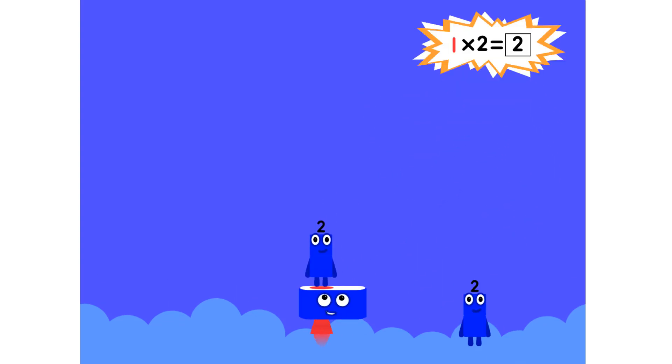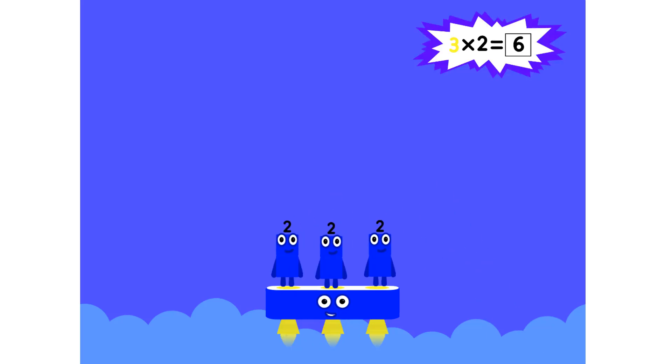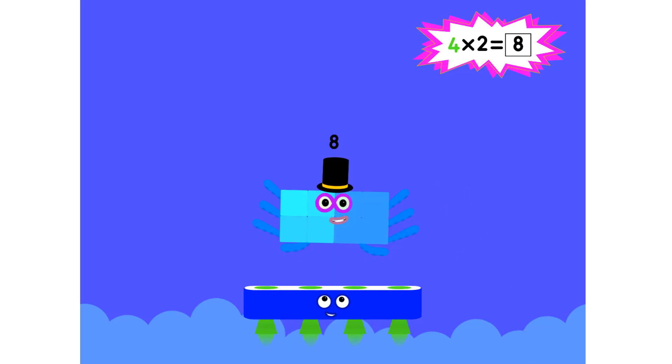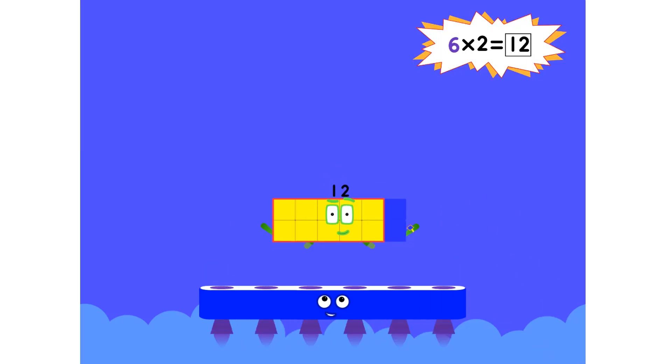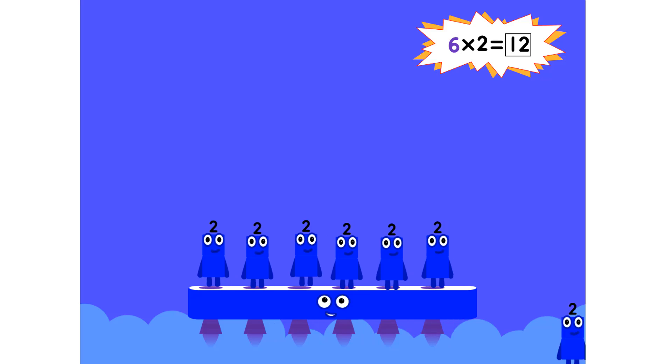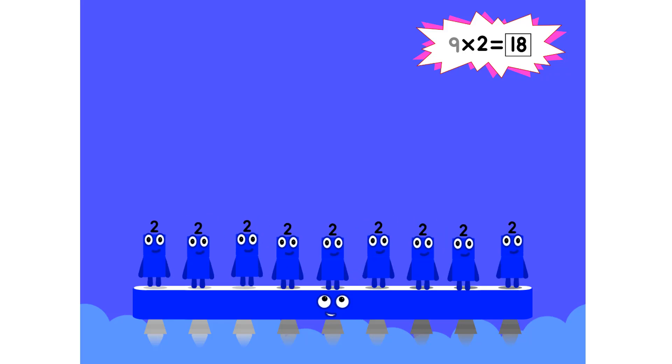One eight is eight. Two eights are sixteen. Three eights are twenty-four. We will heed the call. Four eights are thirty-two. Five eights are forty. Six eights are forty-eight. We'll catch you when you fall. Seven eights are fifty-six. Eight eights are sixty-four. Nine eights are seventy-two.